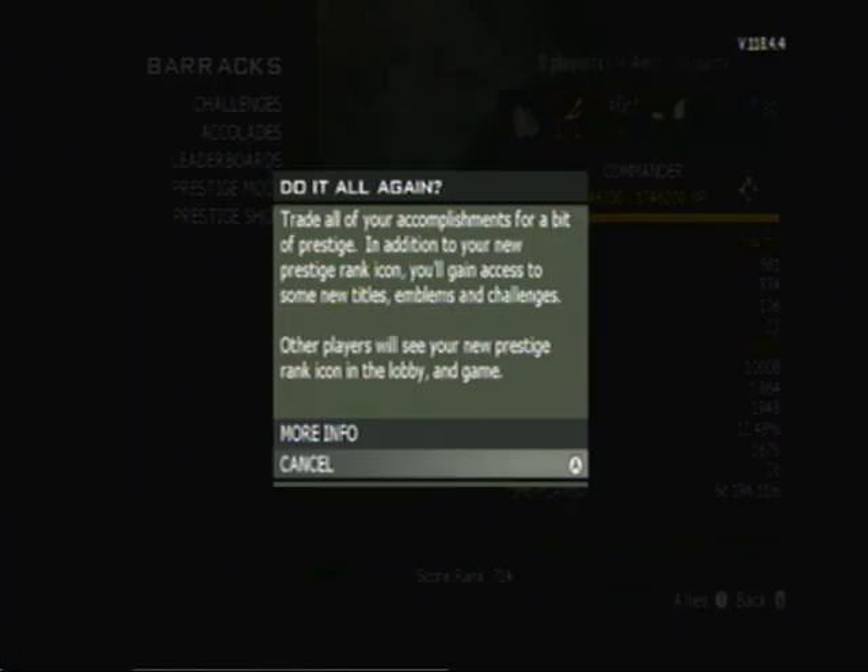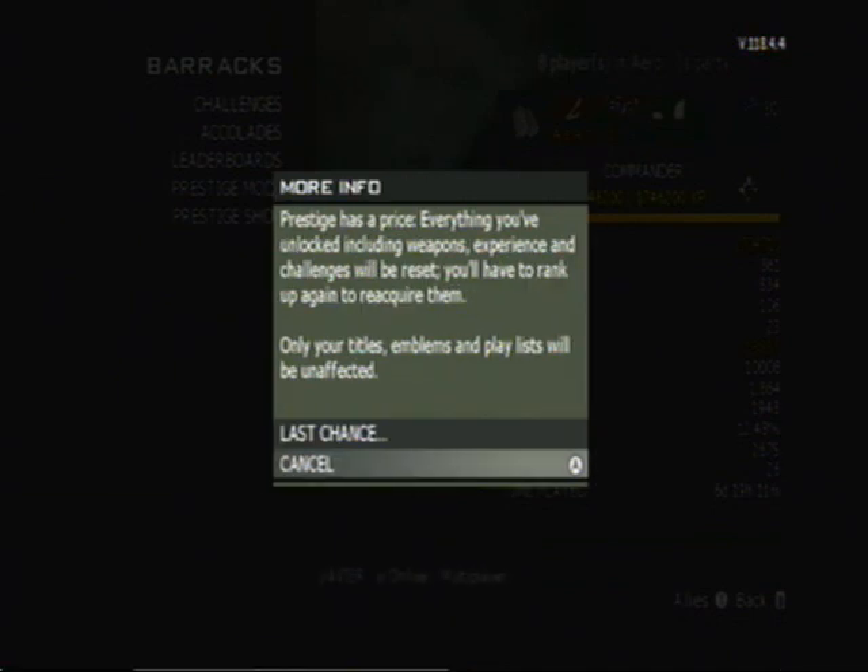Trade all of your accomplishments for a bit of Prestige. In addition to your new Prestige Rank Icon, you will gain access to some new titles, emblems, and challenges. Other players will see your new Prestige Rank Icon in Lobby and in-game. Prestige has a price — everything you've unlocked, including weapons, experience, and challenges, will be reset. You'll have to rank up again to reacquire them. Only your titles, emblems, and players will be unaffected.